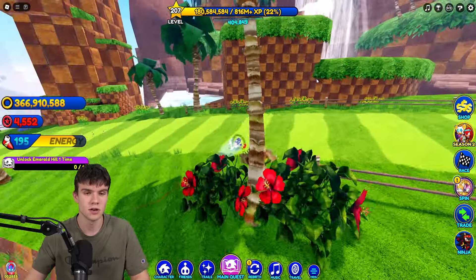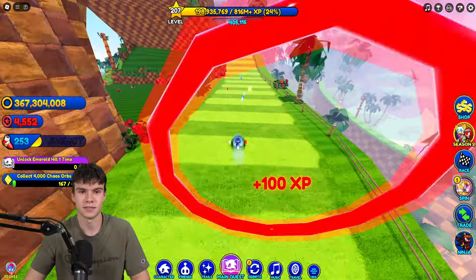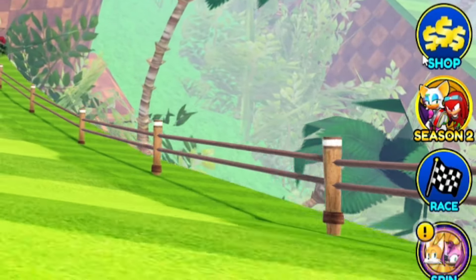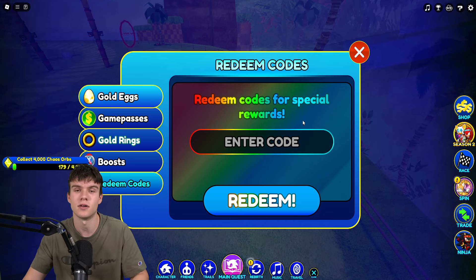Without further ado, let's redeem all of the newest codes here inside of Sonic Speed Simulator. If you don't know how to claim codes, what you're going to want to do is go to the right, click on where it says Shop, then click on Redeem Codes, and type your codes in there. These are in no particular order, so let's get into it.